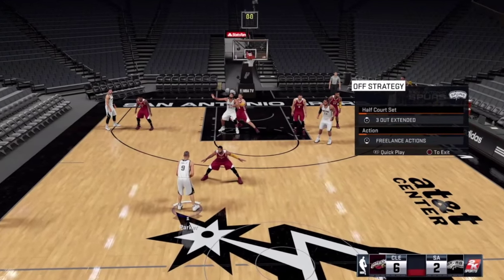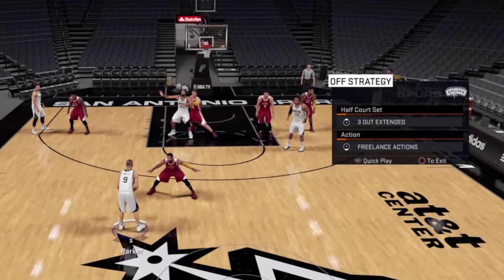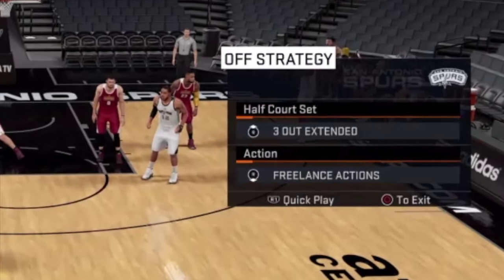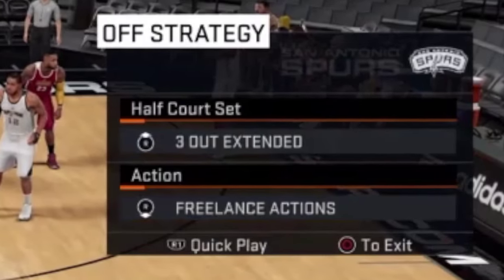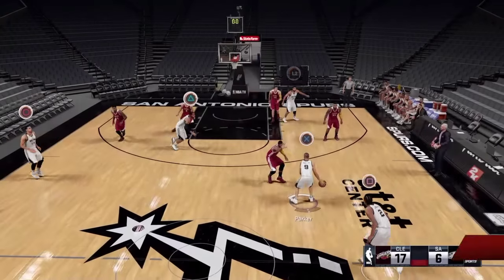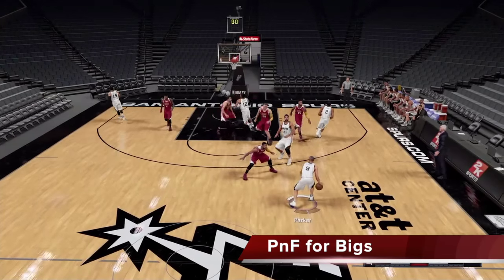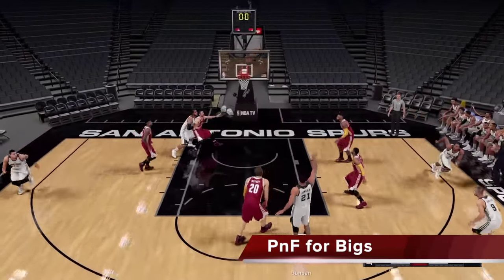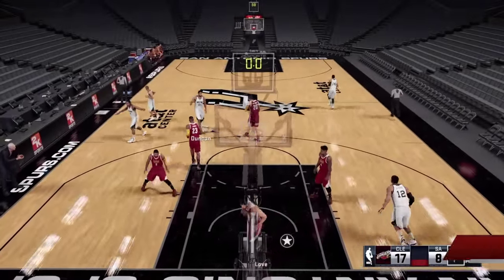Now we're going to take a look at the Spurs — here they're running a 3-out 2-in extended with freelance action. You're going to do this with the Spurs because they have two really good post men. And when you run the 3-out extended, what you want to do is call a lot of pick-and-pops for your big man. So you see I'm doing it here with Timmy — the pick-and-fade works to perfection. Timmy with the jumper — no bank, still good.